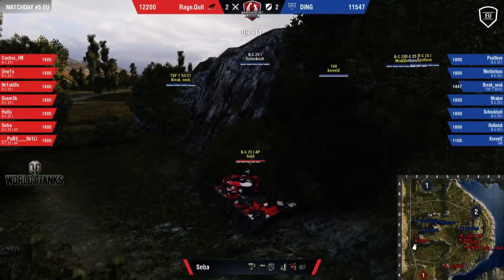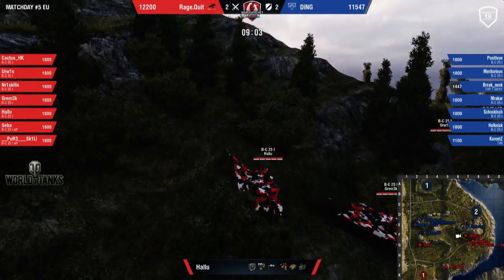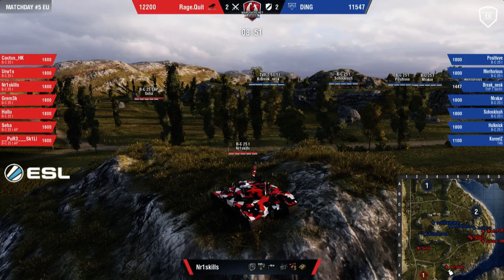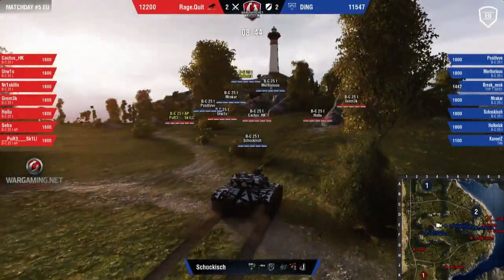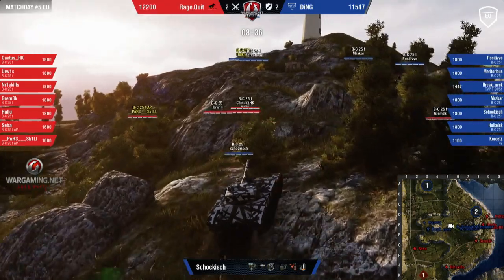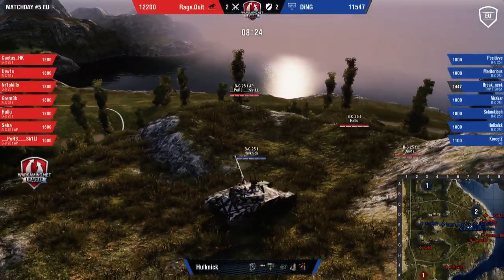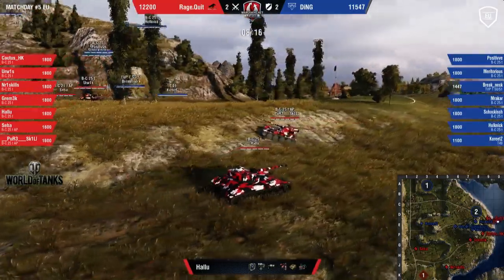They're going to try to proxy if anyone is climbing, and maybe do some cheap shots from the lower side. Step is already pushed away so they're taking over that lower plane but can't really push Seba because he's covered by Number One Skills. There's a bunch of ragequit guys climbing from this side. Look at the counter push from ding — they're all crossing over towards that middle part. This is relying on sixth sense info, but also a lot on the pretty guys driving up — Hulk, Mary, Mrakar, Positive, Shockish.